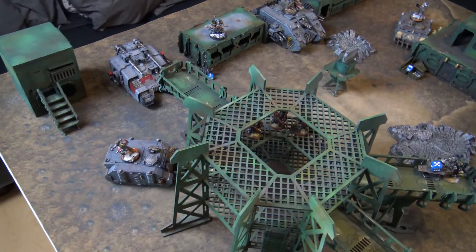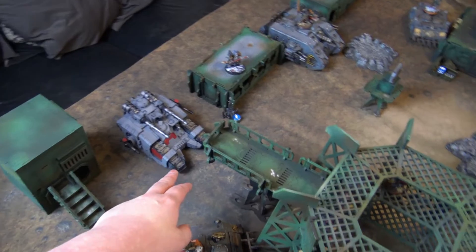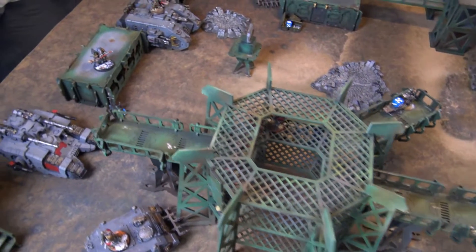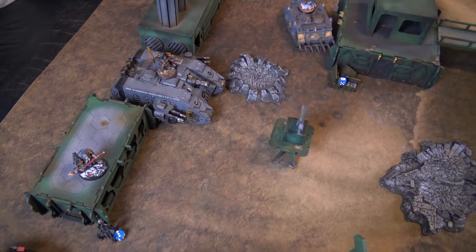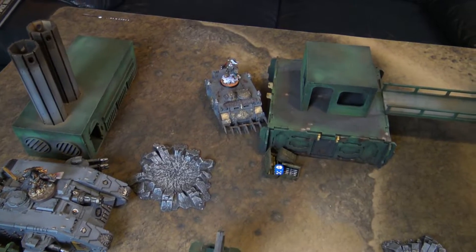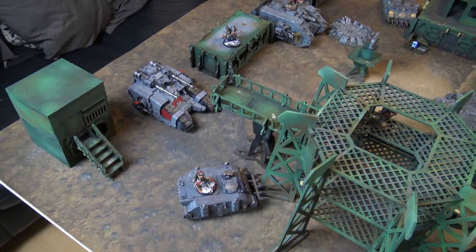Space Wolves finished deploying first. They have a Rhino with two five-man Greyhunter squads, the Sacrahan Battle Tank, two more Greyhunter units in a building, Njal Stormcaller nearby, the Land Raider Achilles with Warlord Ragnar Blackmane and his two wolves, and a Rhino with the five Wolf Guard — a very defensive posture from the Space Wolves.